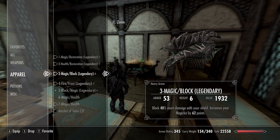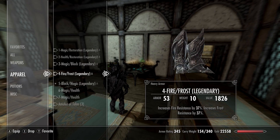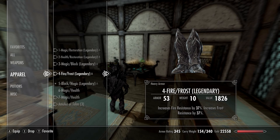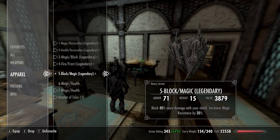The gauntlets have block and Magicka increase — it's kind of weird that gauntlets give Magicka increase. The boots I almost always put elemental defenses on, since fire and frost are the two most common in Skyrim. If you're a Nord, put shock and fire; if you're a Dark Elf, put frost and shock, because you already have resistances to your corresponding element. The shield I put block and magic resistance on.